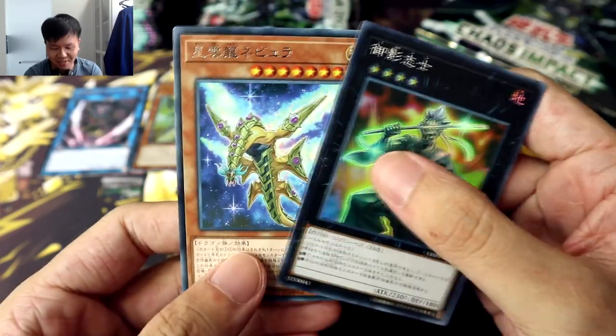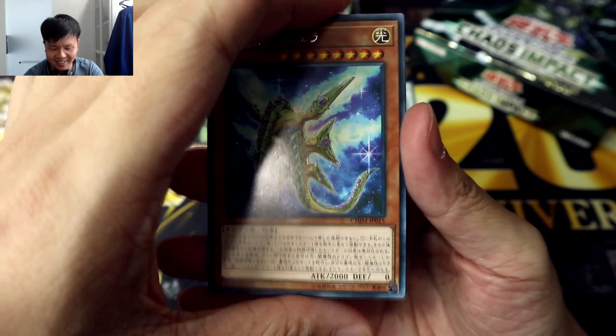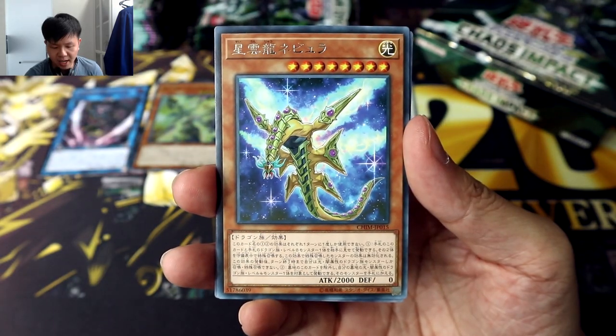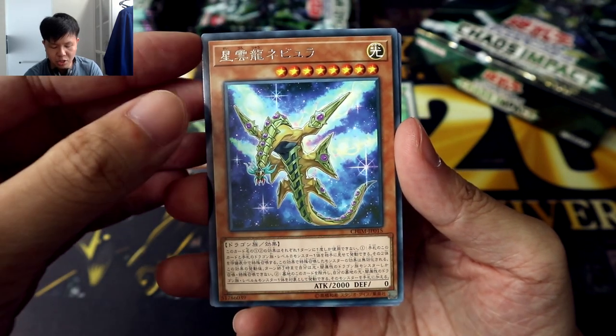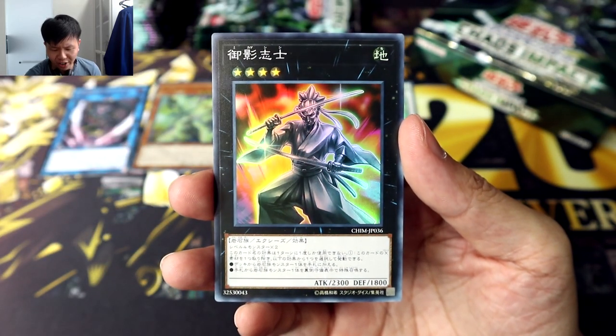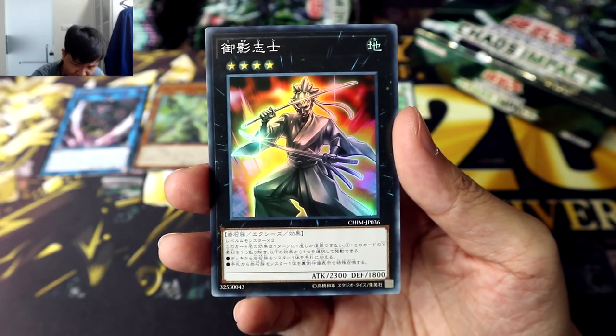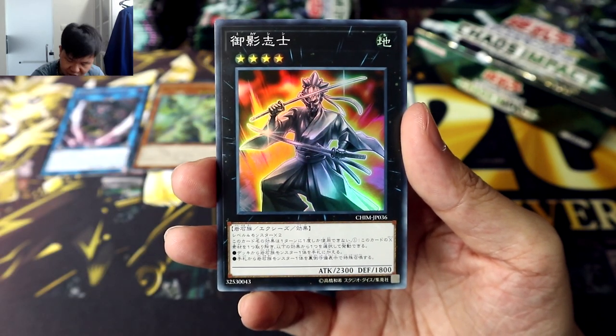Rank 4 Xyz? I'm always a fan of Rank 4 Xyz's. Let's take a look at this one first. This is Nebula the Star Cloud Dragon, one of the new support cards for a Missile's Tachyon deck. And this is Granite Loyalist — this guy is actually just literally a samurai statue made of stone, which is pretty cool.